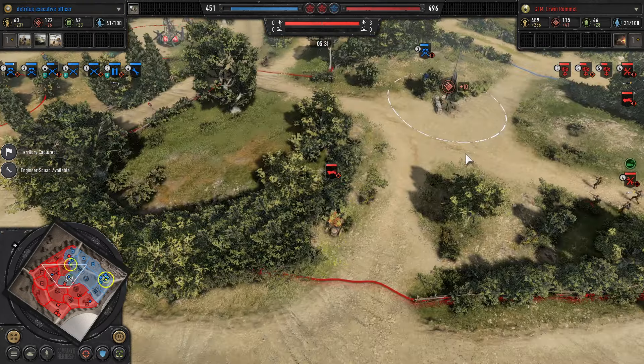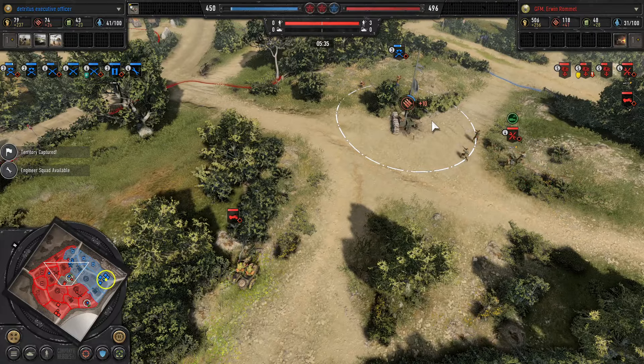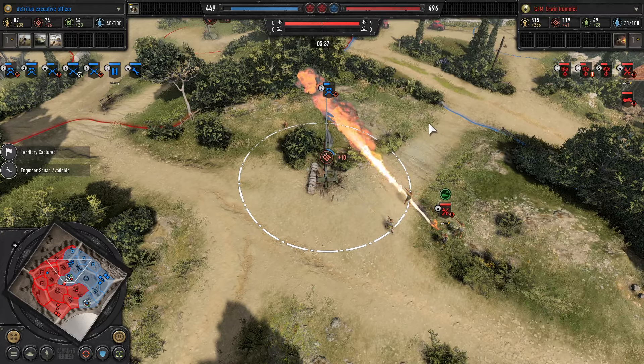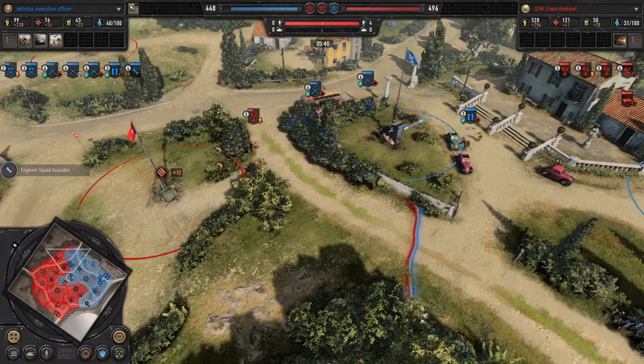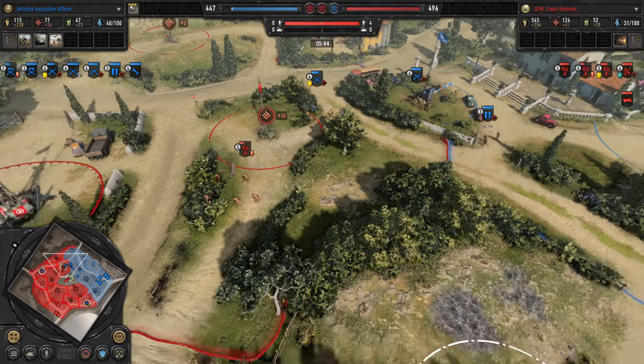Weapon Support Center is up. Havoc will likely be relying on bazooka teams, maybe an anti-tank half-track in a pinch — there's never been an overall surge in bazooka teams I find. Up north the Panzer is pushed back. Of course Erwin doesn't have an ambulance — he has no way of healing his squads.